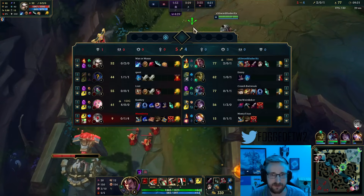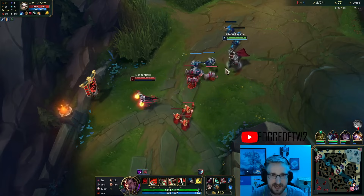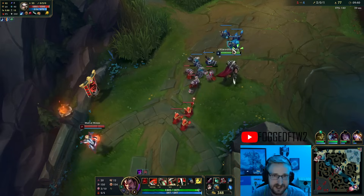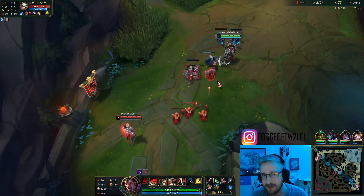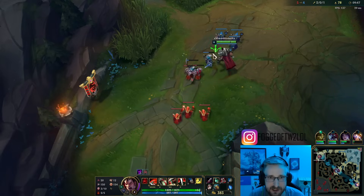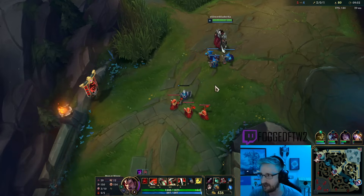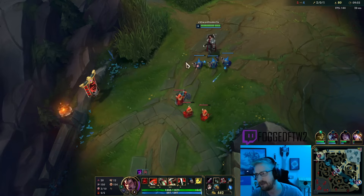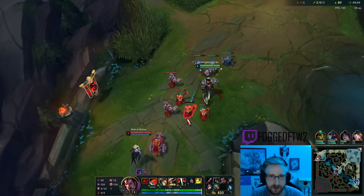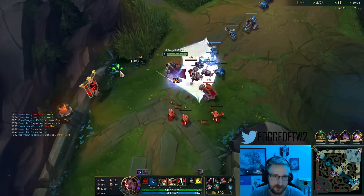We've got a little bit of a CS advantage on Camille right now and we've got pretty good pressure going on river. This is exactly how you want this build to go — it's a snowballing build. Hail of Blades doesn't scale as well as Conqueror except when you build absolutely full damage. If you're building a more standard Darius build with more durability with items like Sterak's Gauge, Conqueror's gonna be better. But Hail of Blades with a straight up high attack damage build from the get go — you're gonna be doing a lot of work.